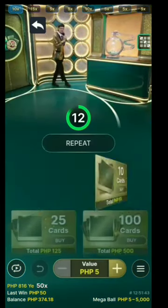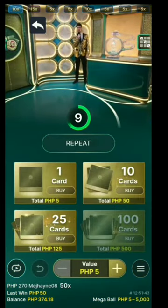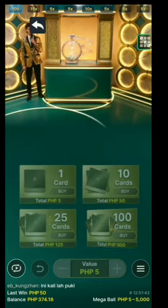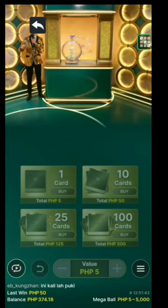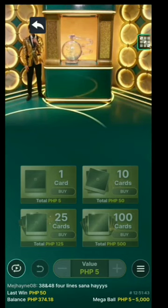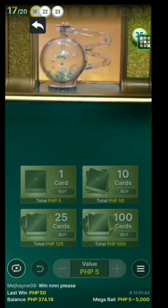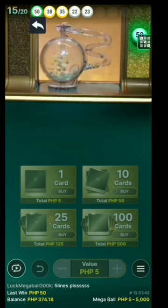Did you eat raw? Well, I ate raw vegetables today — some cucumbers, some tomatoes, raw, you know. Nothing else, I think. So yeah, how to play? You buy cards and then you just sit back and watch how you collect lines. The more lines, the bigger the win. That's it — just rinse and repeat. There's nothing more to it, really. Just chat with me and have fun. That's the most important thing — have fun.